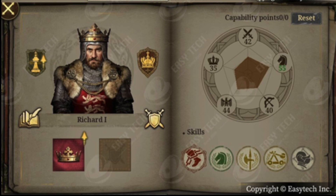On the right, we see on the top is written 'capability points.' This is similar to Great Conqueror Rome — with the missions, you gain points, and these points you can invest to upgrade your skill level. EasyTech also said that you can reset the skill, and you can see on the top right corner the reset square.